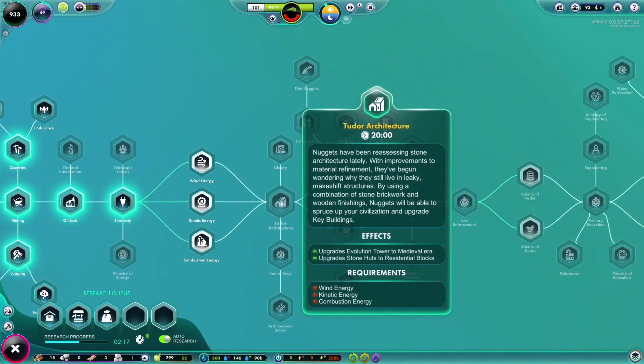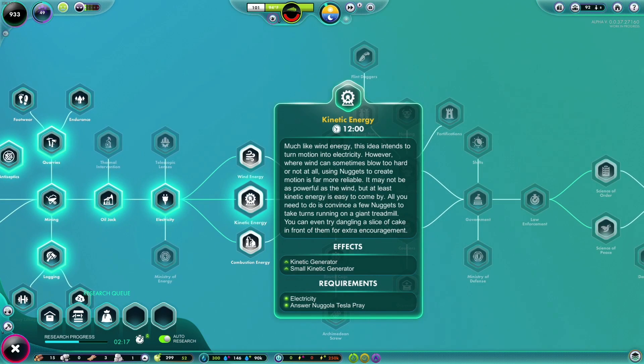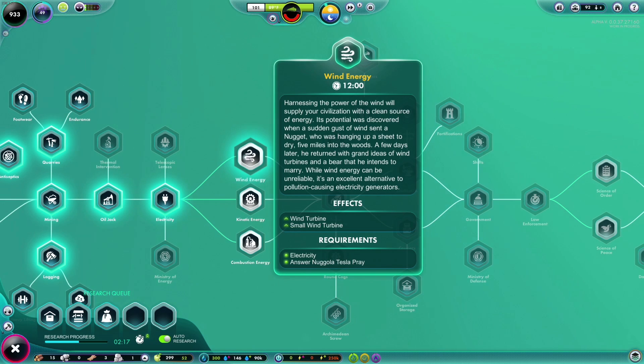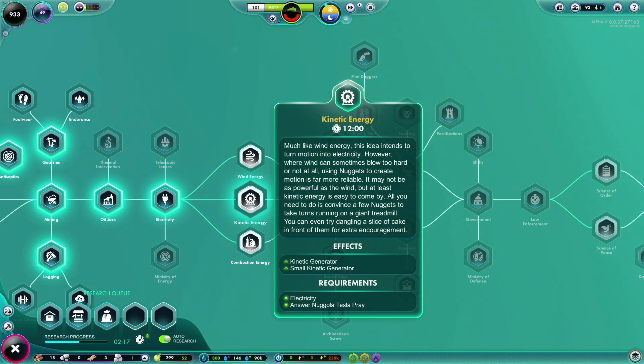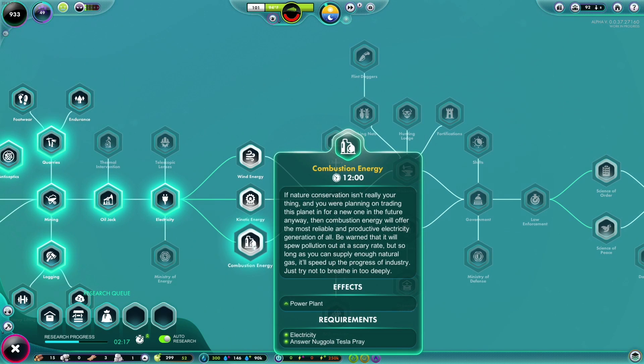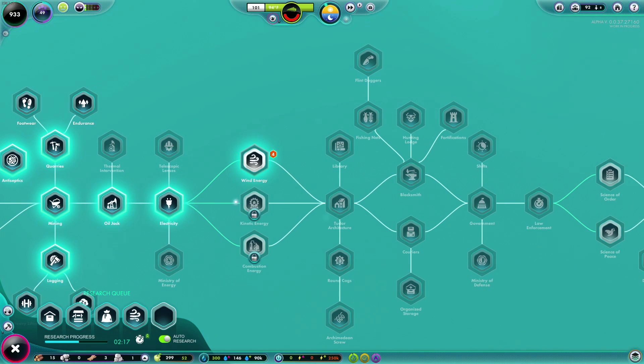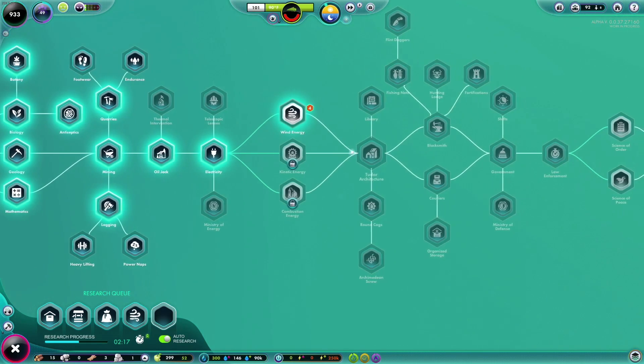Now we should be able to continue on. Kinetic energy — we're going to go with wind. Oh wait, if you pick one you lose the others. Wind turbine versus kinetic energy — kinetic is more reliable because nuggets run on a giant treadmill, though less powerful than wind. Combustion energy offers the most reliable and productive energy but spews pollution at a scary rate and requires natural gas supply. We're going to go with wind! I didn't realize you could only pick one.